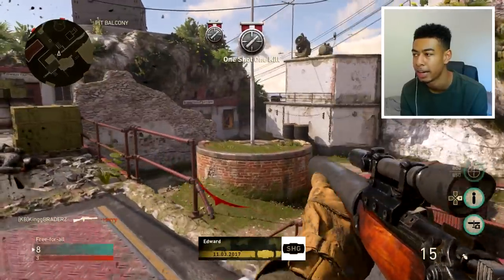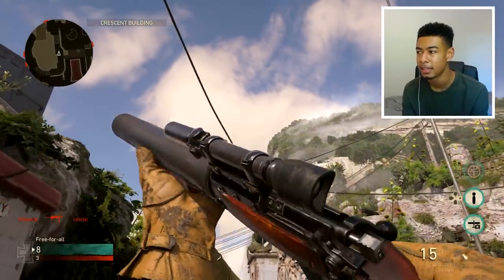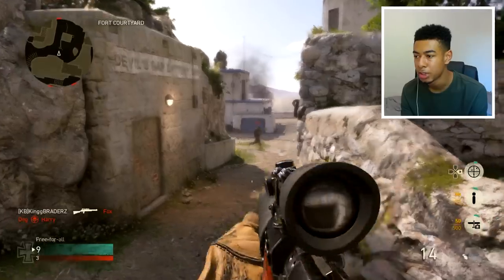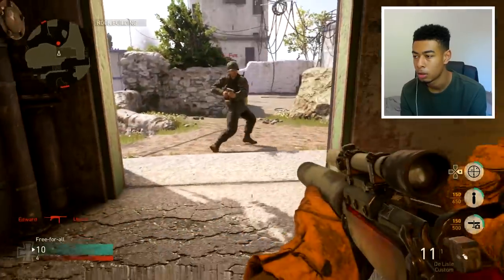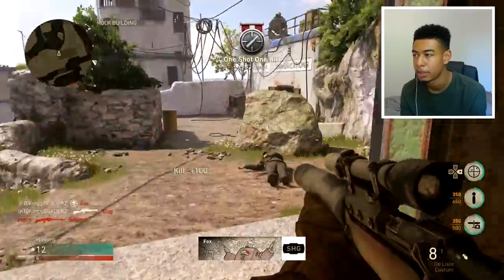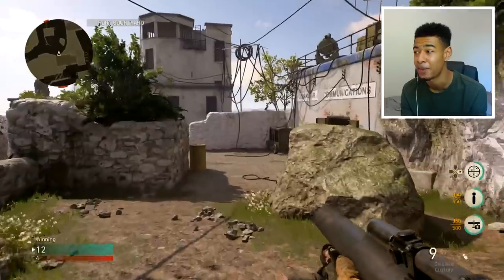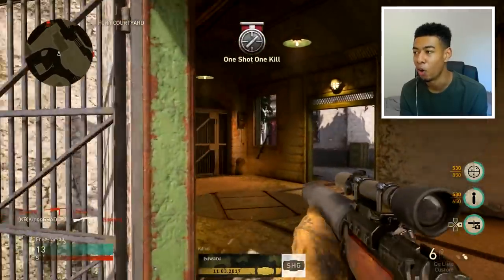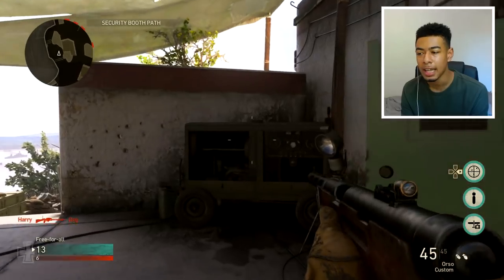This feels nice, it's got like a nice one-shot kill range. I actually haven't had a hit marker yet. Let me try shooting really low — that's a hit marker. So you can't shoot that low. I'm pretty sure it's like waist up will be a one-shot kill. This might be a little bit OP actually — it's a one-shot and it's suppressed. Let me try and get a new DLC weapon now.